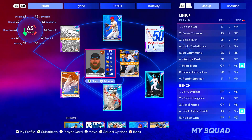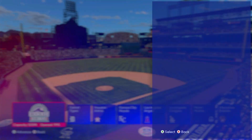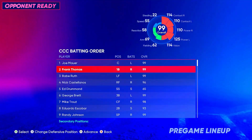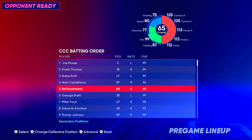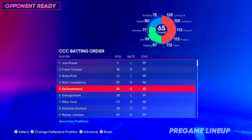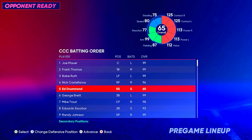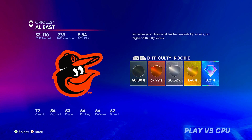Now switching over to the shortstop version to show the attribute differences. He has 125 contact versus both — same as the catcher — but 113 power, which is minus four from the catcher's 117. Vision is 112, fielding went up to 87, arm is at 99, reaction is 77, and speed is still 80. Fielding went up and power went down, and I'll show why.